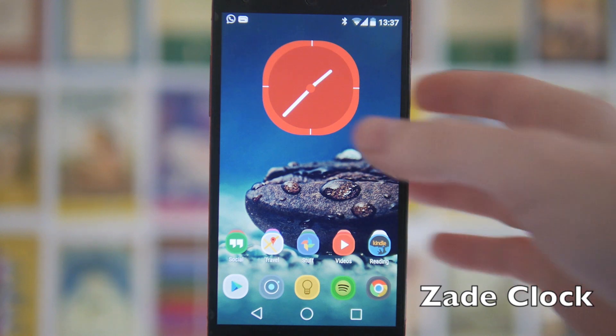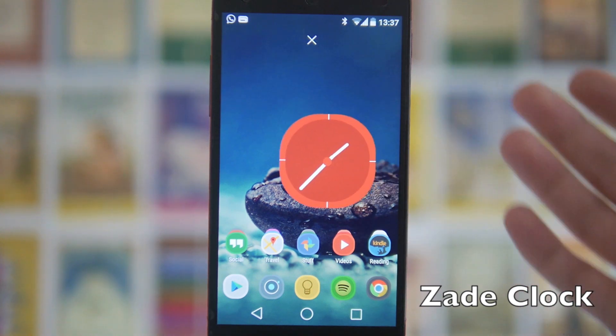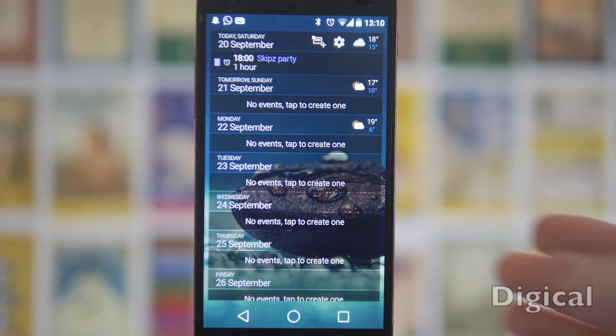Next up we've got Zade — this really matches the icon pack, it's kind of cartoony, nice and bright, and as you can probably tell there's no transparency on it.